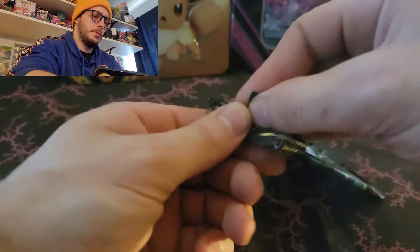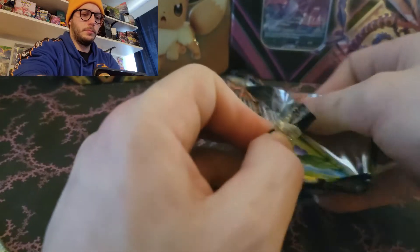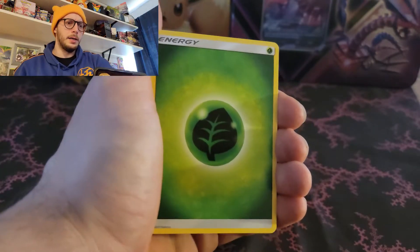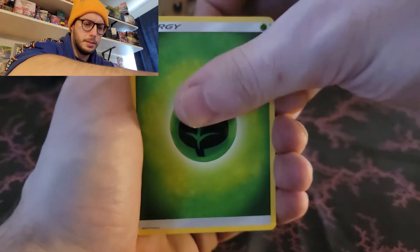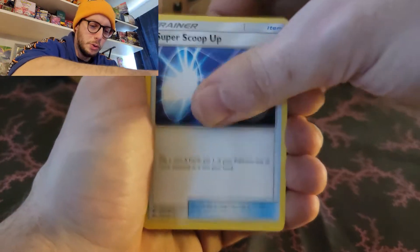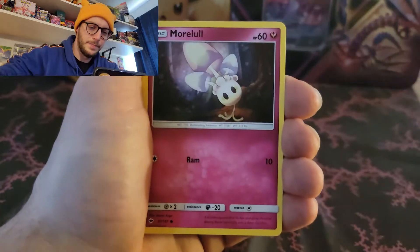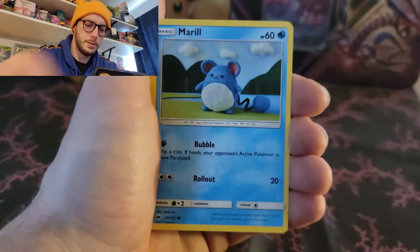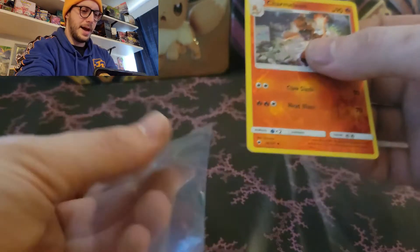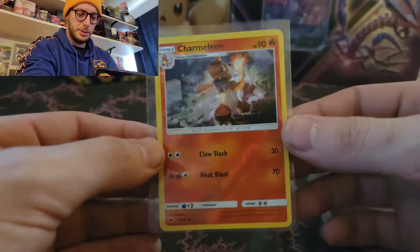Burning Shadows next. I would love to know where you got all these tins from - that's pretty neat. We've had all the Evolution tins - I think the only ones we're missing are Espeon, Umbreon, and Glaceon. Energy, Seedra, Rotom Dex, Super Scoop, Oddish, Duskull, Morlul, Caterpie, Meryl, Reverse Charmeleon - nice! And Toxicroak. We've gotta put a sleeve on the Reverse Charmeleon - it's a Charmeleon, man.